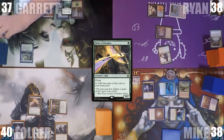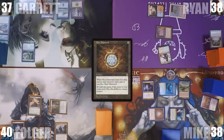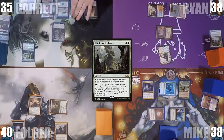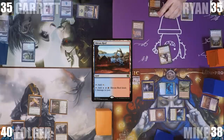Garrett lets his Remora die on his upkeep. His Search for Azcanta triggers and mills Chain of Vapor after looking at the top card. In his main phase, he casts a Mox Diamond discarding Overgrown Tomb, plays an Ancient Tomb, and taps it taking 2 life to cast Life from the Loam. He returns Overgrown Tomb to his hand and passes. During his upkeep, Ryan loses his Mana Crypt trigger and loses 3 life.